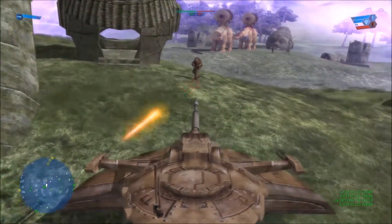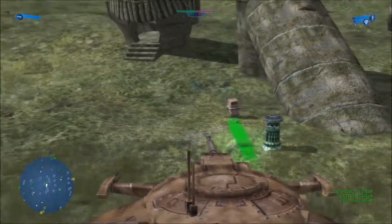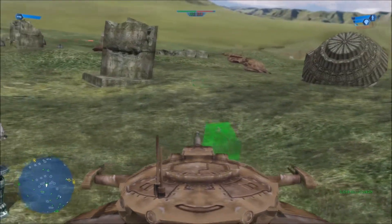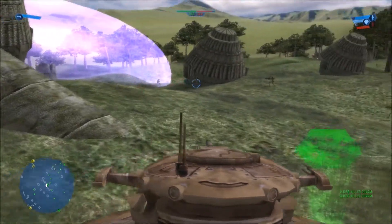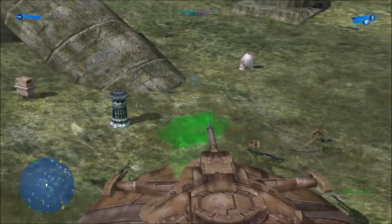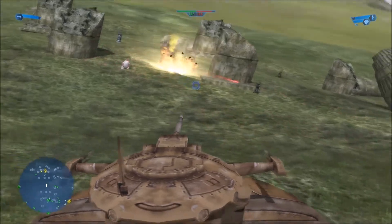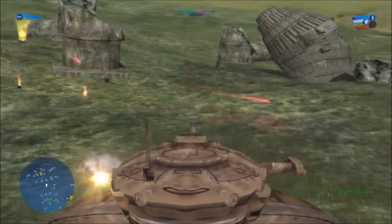Gungans do not have any rifles, pistols, or blasters of any sort. They have grenades — essentially EMP grenades — so you just have to make sure you can keep track of where they're throwing them. Once you've captured this command post, take out any Gungans that are close and your troops will come and help defend it. There's a repair droid there for your tank. Head over to the west command post and just blast at the feet of the Gungans.